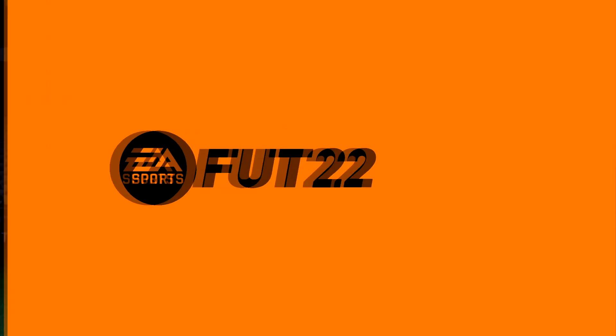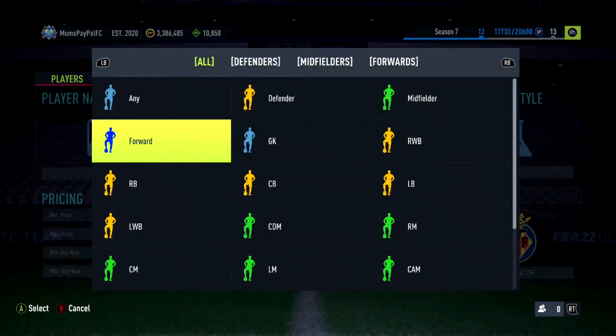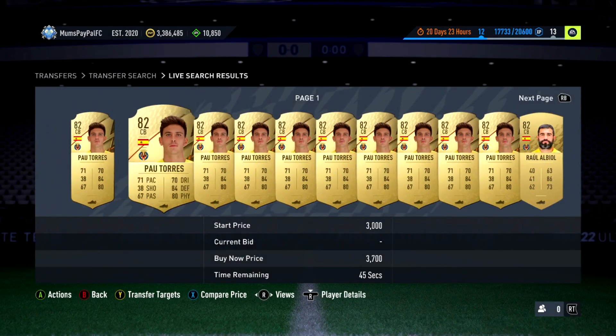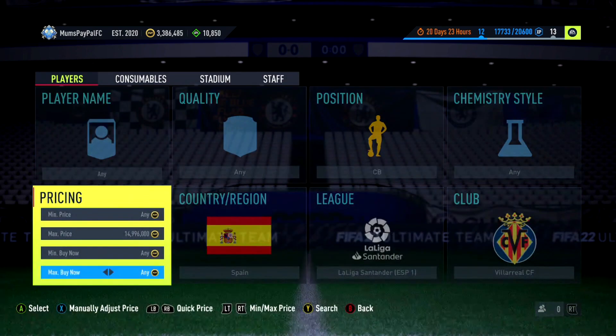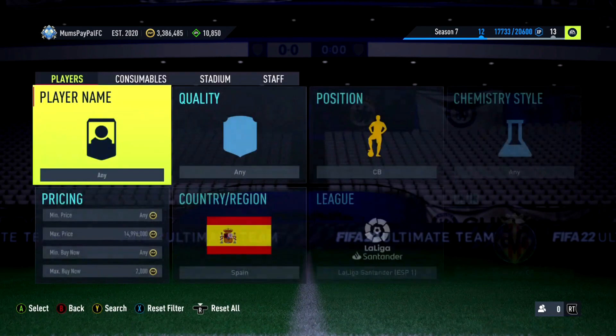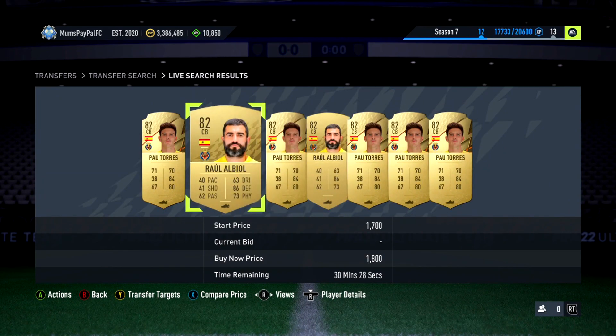Next up is an effective low-tier filter — head over to La Liga, Villarreal, center back, and type in Spanish as well. Two players can pop up: Paul Torres and Raul Albiol — both 82 rated, both Spanish, both pretty much the exact same price. There's a bronze in there too but filter for gold. Only a couple hundred coins tax so it's an effective way to make like 5k to 10k quickly.